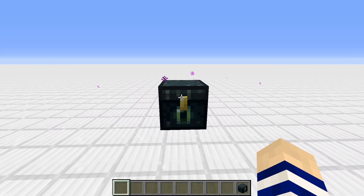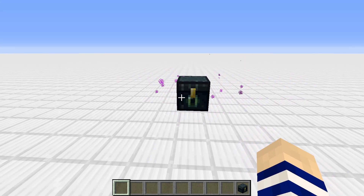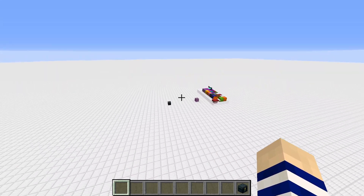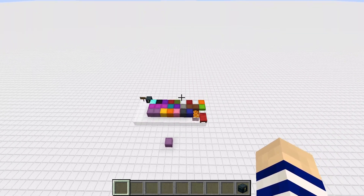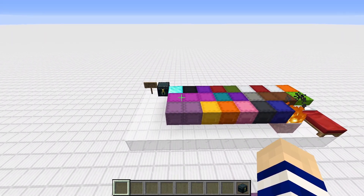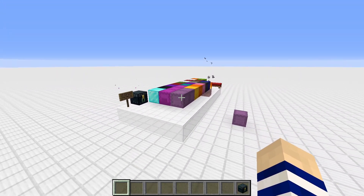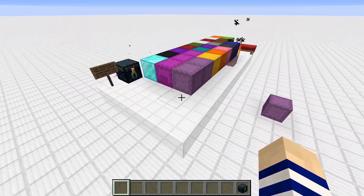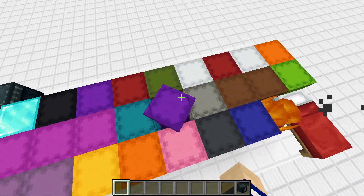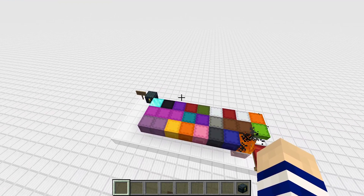Before we get started, let's talk about why you want to optimize your ender chest. Maybe you just have random stuff in there and it's not organized at all — well, you are missing out. Having an organized ender chest allows you to go pretty much anywhere and do most of a project, play more efficiently, and if you forgot something on your material list, you'll most likely have it in one of these shulker boxes.